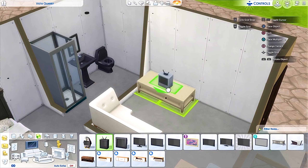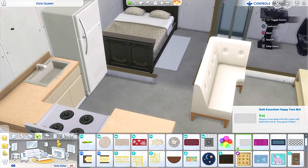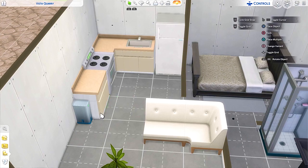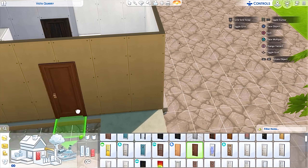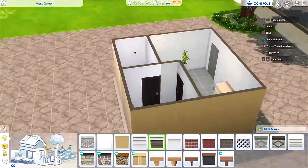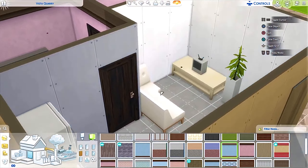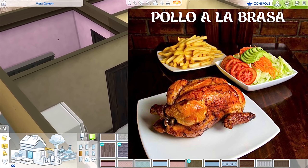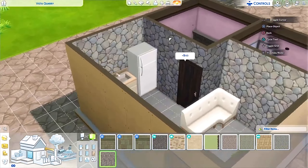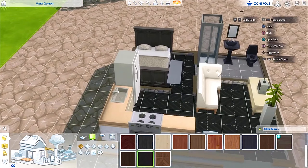And not macaroni and cheese — no shade to macaroni and cheese, but in real life I don't eat it, it's just not something I gravitate towards. For my sim though, like a nice pollo — I don't remember what it's called — but chicken with some French fries and vegetables. Like, that's a good dinner for my sim. Living large.